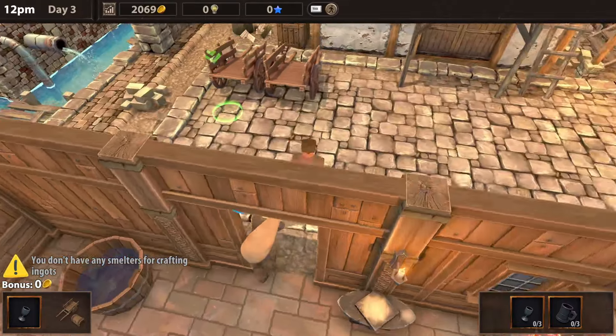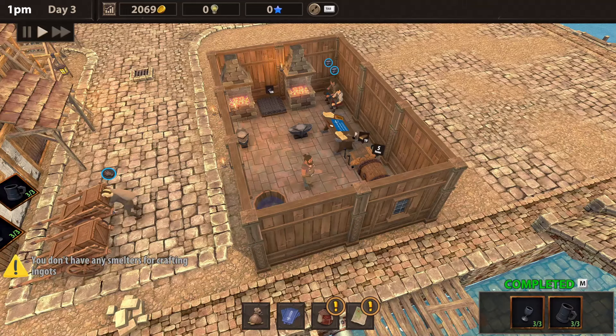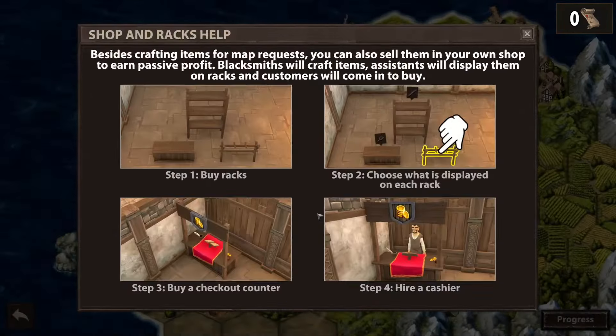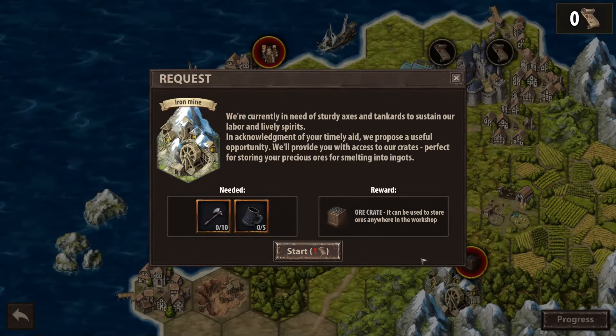I guess we probably should get the shop so we can buy some racks. I already got the goblets made and I think we got one tankard made — so not going to be too horrible. Actually, we got the tankards made too. Help him run these over here, get this turned in and boom — get a shop unlocked, perfect!